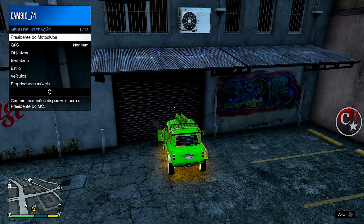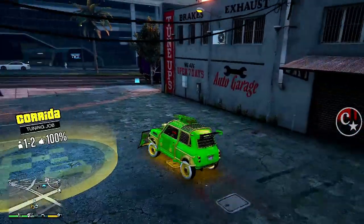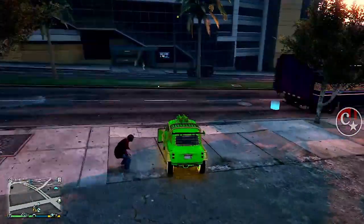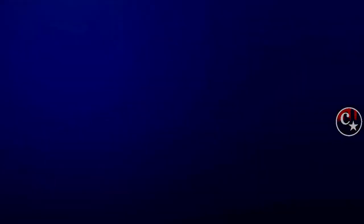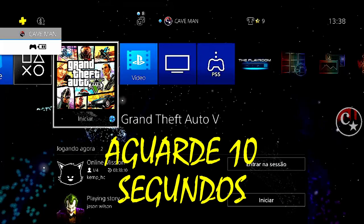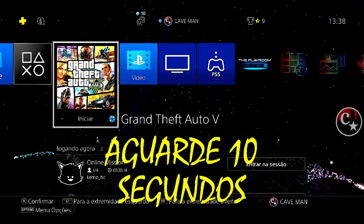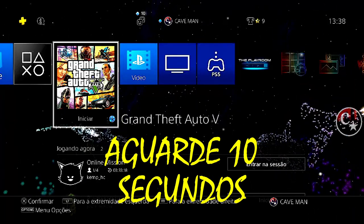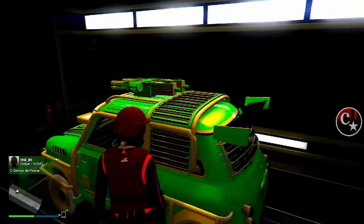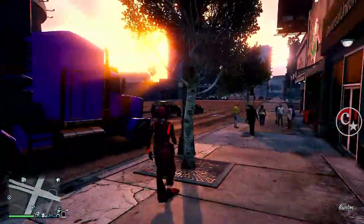Cancelo e aperto o menu de interação para que a gente não tome o segundo alerta. Chego na traseira do caminhão e, assim que a tela escurecer, aperto o PS — para quem é do Xbox, vai lá na home. Aqui a gente vai aguardar 10 segundinhos, já é o suficiente. Passados os 10 segundos, confirmem na capinha do jogo. Não vamos utilizar o traje escuba.